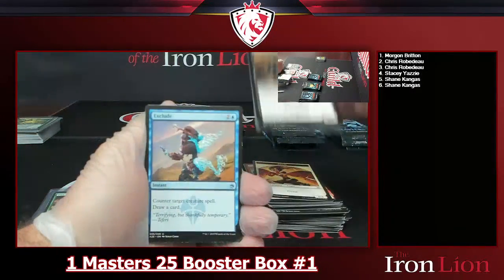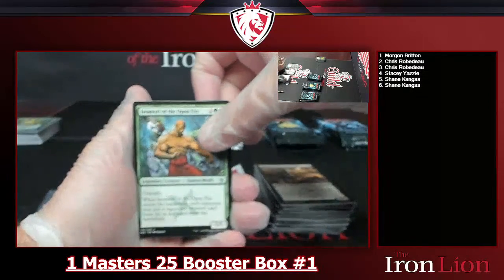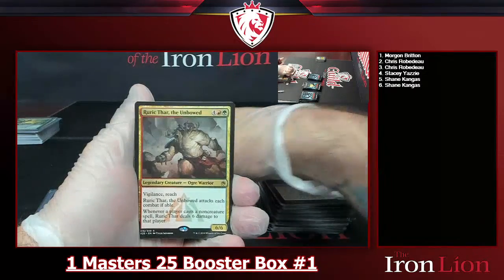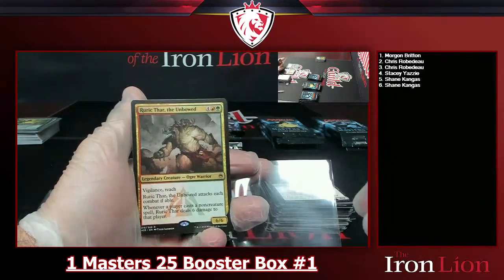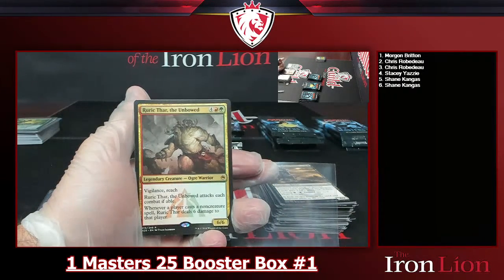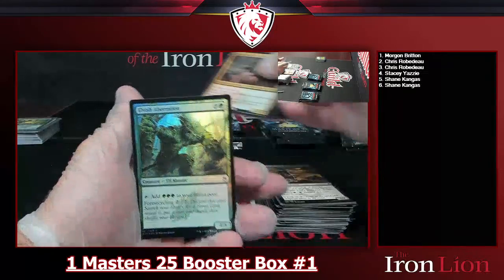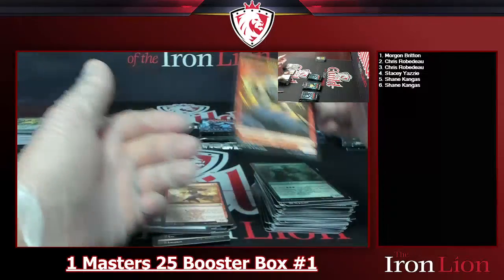Alright — Exclude, Evil Mori of the Open Fist, Ire Shaman. Chris's last rare of the day is Ruric Thar, the Unbowed — six-drop green red, 6/6 with vigilance and reach. It attacks each combat if able, and whenever a player casts a non-creature spell, Ruric Thar deals six damage to that player. This card is nuts in Commander. Elvish Aberration foil and a goblin token — what a sweet stack for Chris!